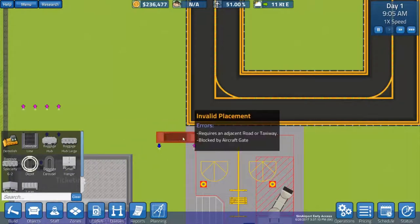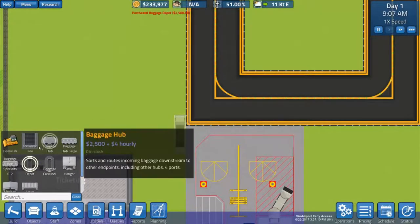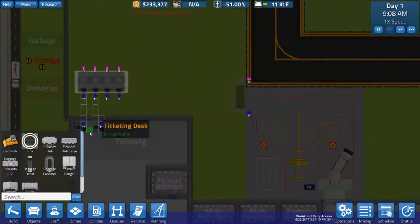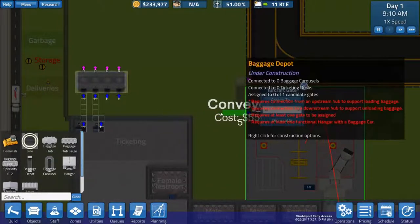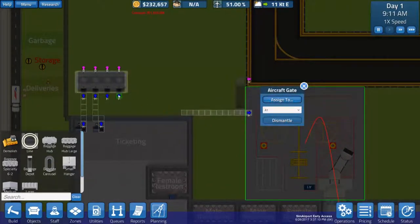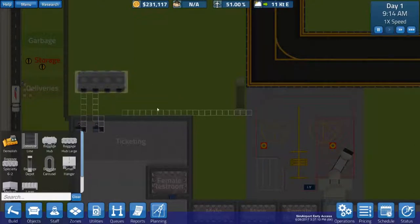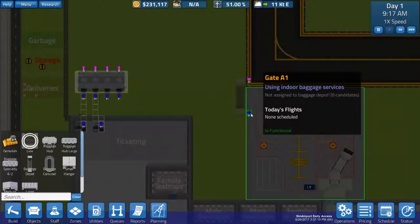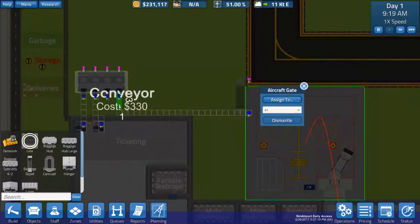Baggage depot — let's plop it down right there. And because we have that, we should probably put in a line coming in the other direction here. One thing to note about this is that these lines do matter. Headed out, you want to go someplace that's headed in. So collect blue to blue, pink to pink, or purple to purple.